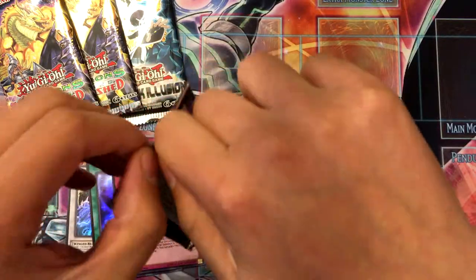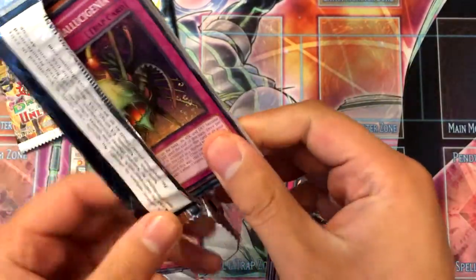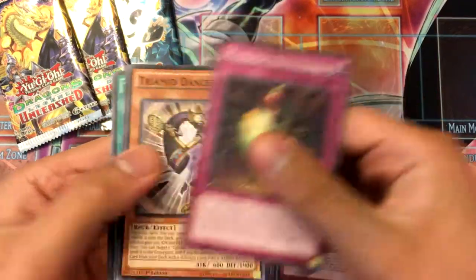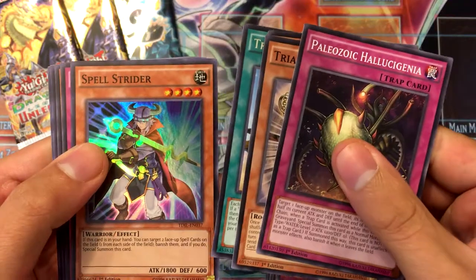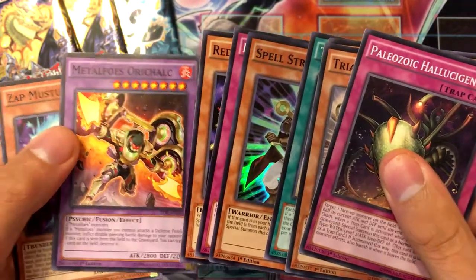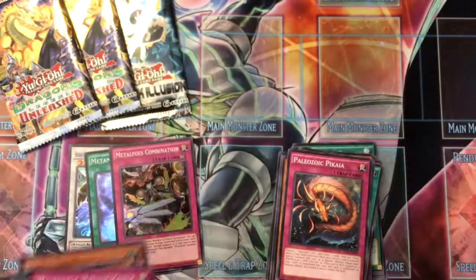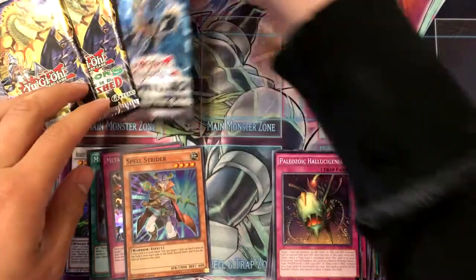Getting all super rares right now — the minor Dark Magician support, Spell Strider, which is super cool, and a Metal Foes Fusion. That's the last of the Dark Illusion packs.